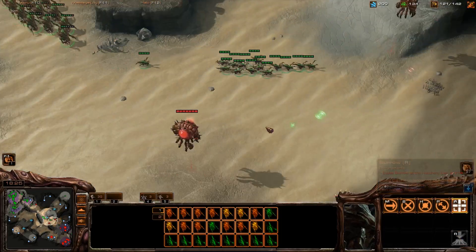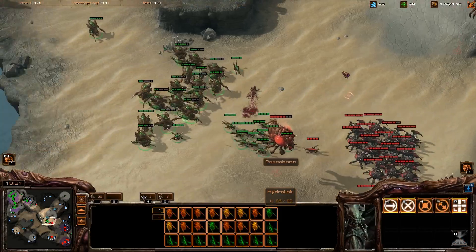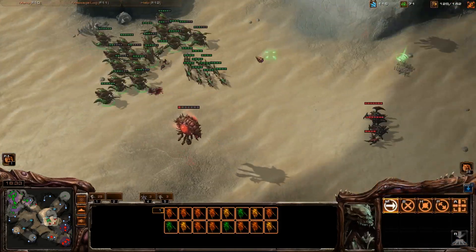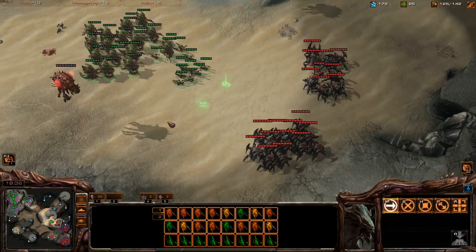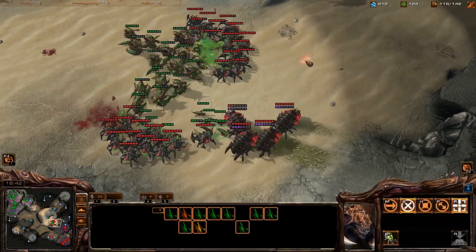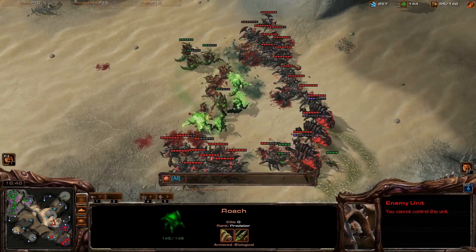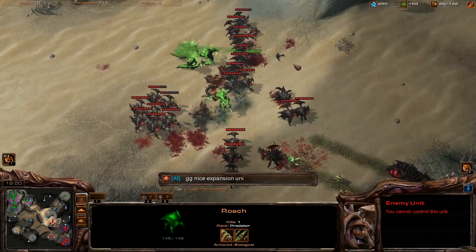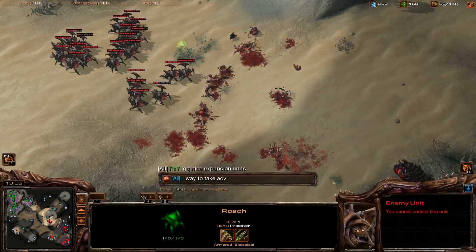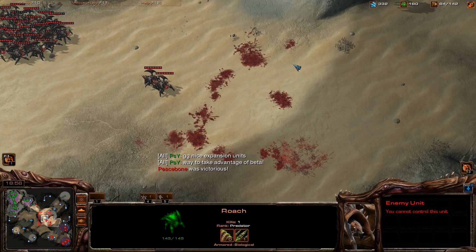Sorry this isn't a very Heart of the Swarmy game for you guys — I mean, I don't really get to choose. Hydra speed isn't the same as what they are on creep, so that's kind of a bummer. GG, nice expansion units. Way to take advantage of beta. Fuuuuck. Thank you.